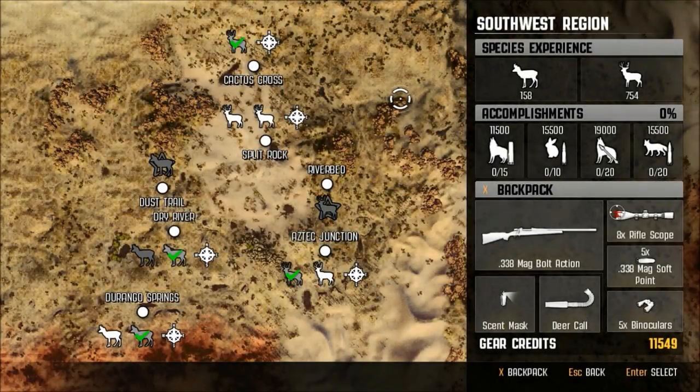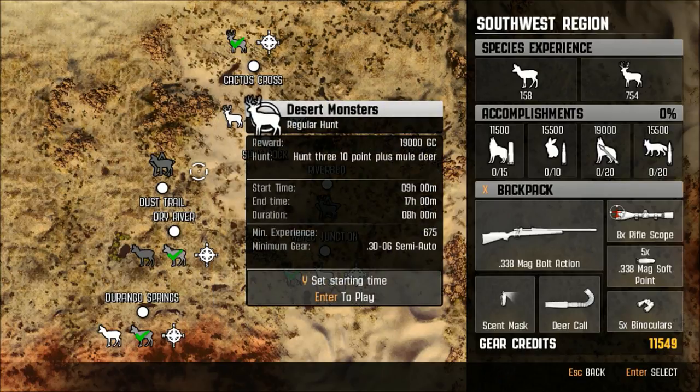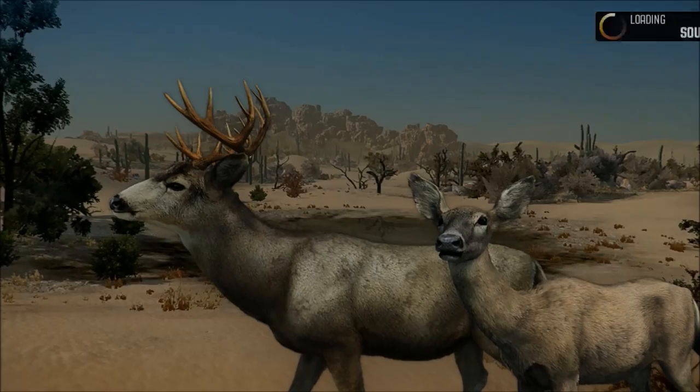Hello, I'm Painter Dog and we're back with Cabela's Big Game Hunter. Let's check to see which hunt we can take on today. Let's take this one — Desert Monsters hunt, free 10-point plus mule deer for 90,000 gear credits. I really like that. Let's go for it.